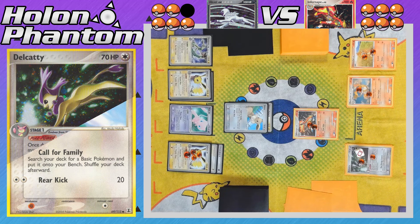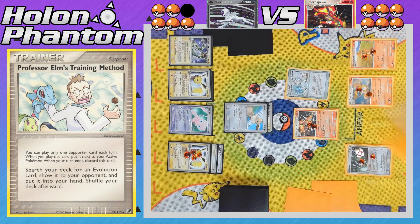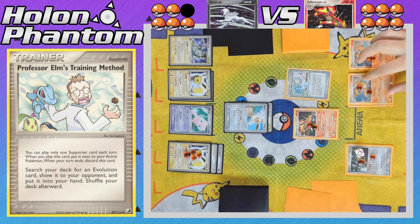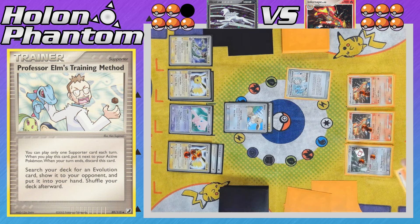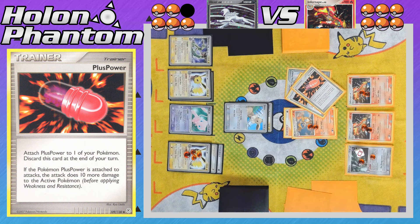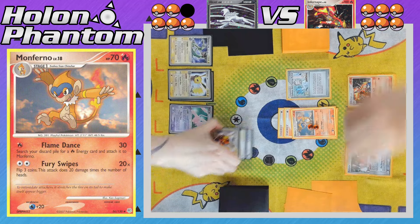Back over to the other side, there's another Energy Draw, discarding a Fire Energy to draw three more cards — a lot of draw power coming through. The player then uses Professor Elm's Training Method to search the deck for an Evolution Pokemon, getting a second Monferno. Both benched Chimchar have now entered their second form. The first Monferno then evolves into another Infernape, and the second Monferno gets a Fire Energy. The active Infernape retreats to promote the Monferno, and two Plus Power come down, giving Flame Dance 50 attack points to take the one-hit KO against Eevee. Both sides are now at five prizes remaining apiece.